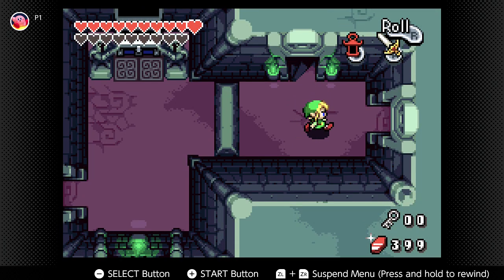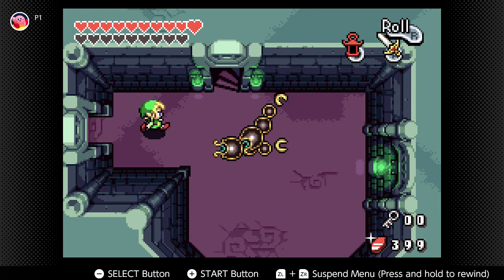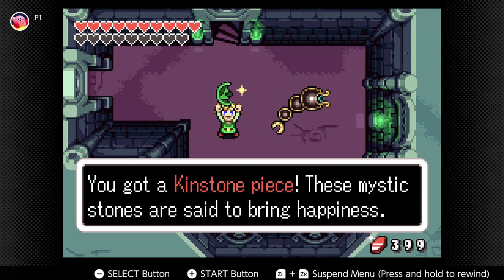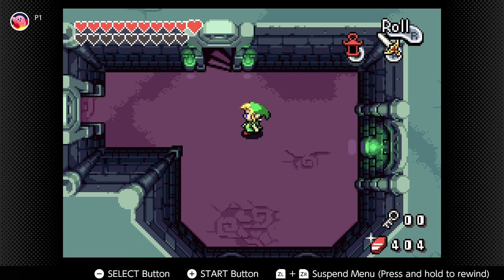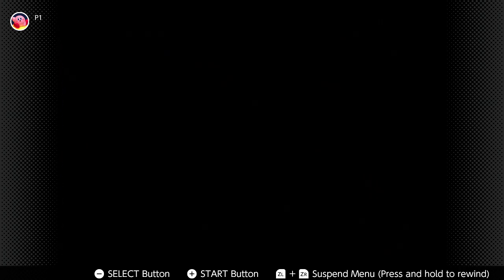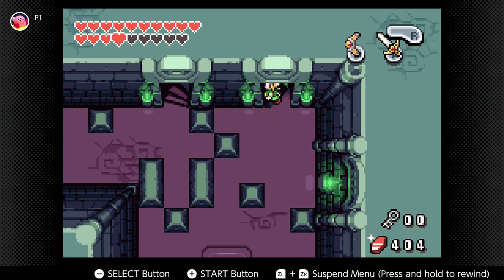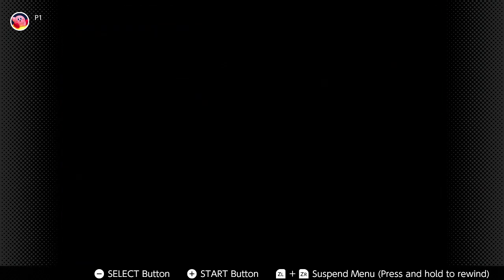I don't know why I changed the R to a W — my brain just didn't connect. I'm going to stand here and slash my sword because I know I'm going to get a Kinstone piece. You just know when you're gonna get a Kinstone piece. I'm going to move my view and actually exploit to re-enter because I can.